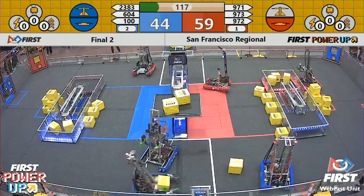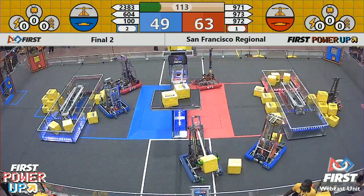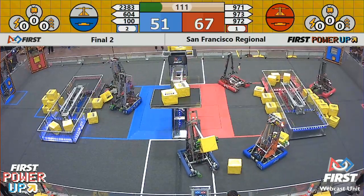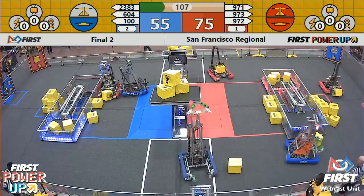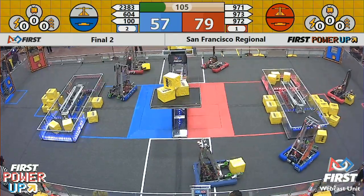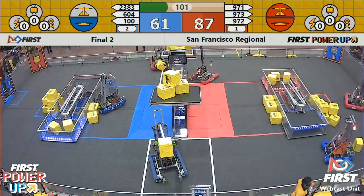A third power cube going on the Blue Alliance side. 971 Spartan Robotics — they've got a third power cube on the Red Alliance side. That scale is going back and forth. Each of these teams are owning their own switches. Current score: Blue Alliance 50, Red Alliance 86.